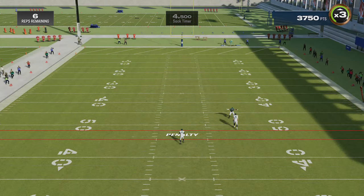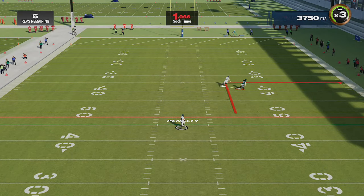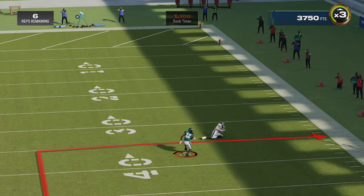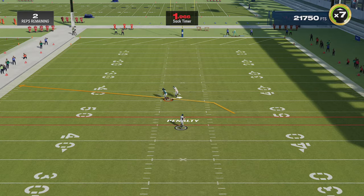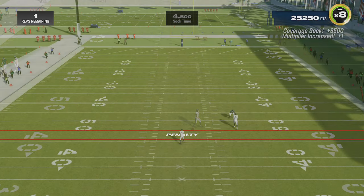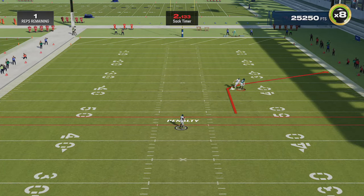For DB battle it shows the route that the tight end is going to run, so I just have to follow that route pattern and stay close enough to the receiver to make easy interceptions or pass breakups. Just remember there are no penalties in practice so you can play as physical as you like. Since the tight end is usually taller, try to play underneath him so that you get a better path to the ball, as they can often moss you if you're out of position.